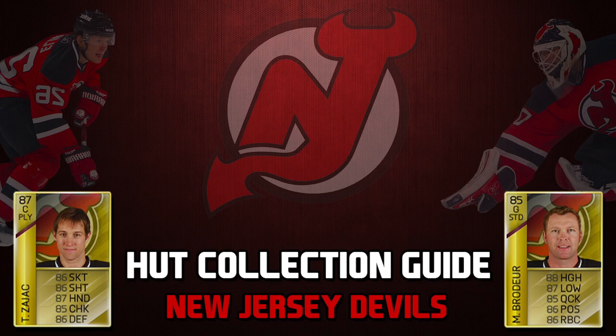Next up on our list is going to be the New Jersey Devils — a fairly easy collection to do. You can definitely do this one under budget. So without further ado, let's get rolling with our Collection Guide series back again and get into the New Jersey Devils.